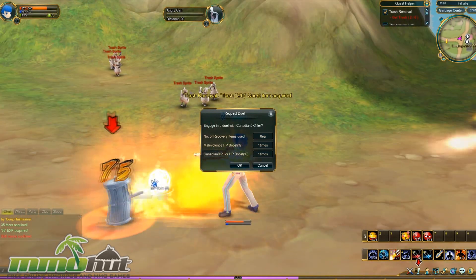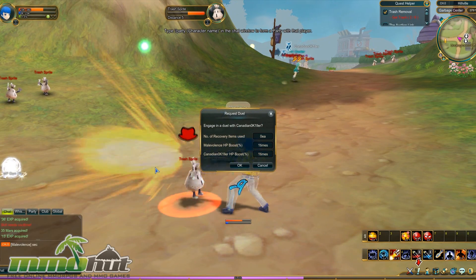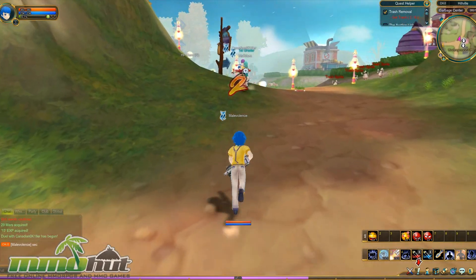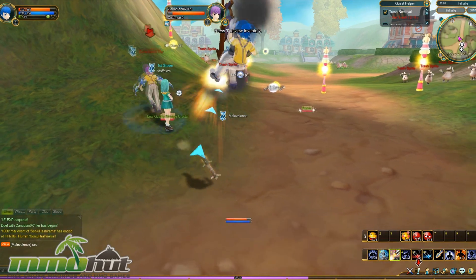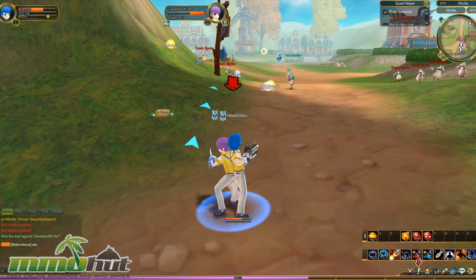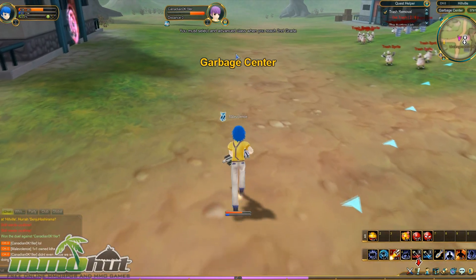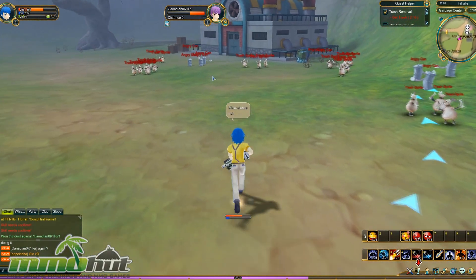We're going to duel for the right to camp these guys. I accepted the duel and started shooting him before he realized what was happening. He didn't even see me attacking because I accepted the duel invite about 20 seconds after he sent it. He's down — 1v1 owned. The thing is, one: I'm higher level, and two: he wasn't ready. Not exactly a fair fight, but I'll take it. I'm walking away now.